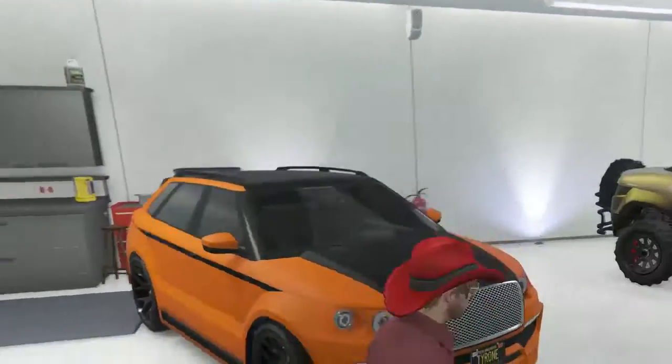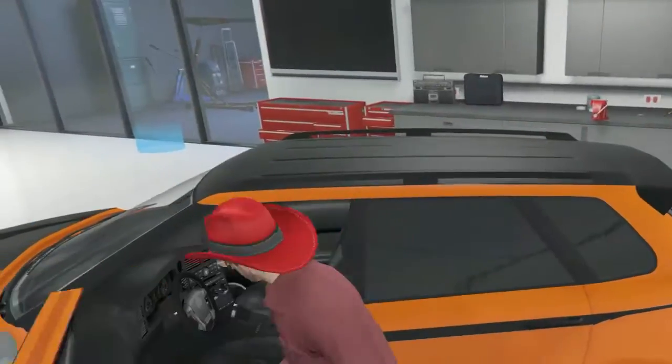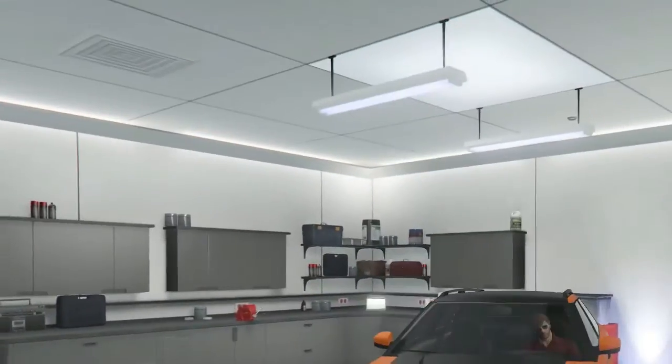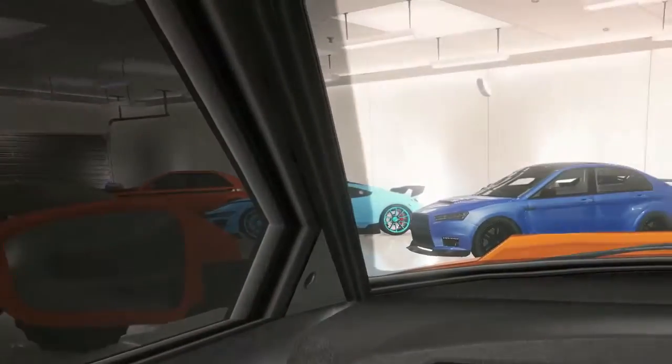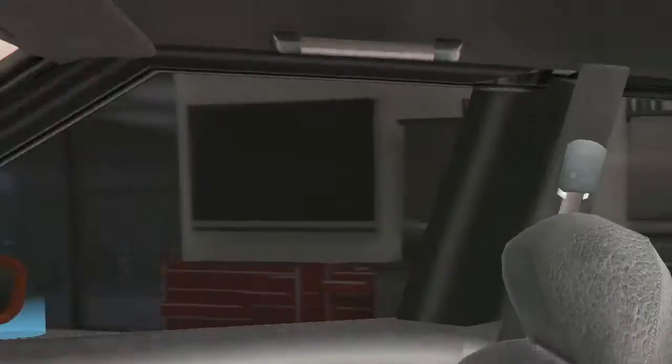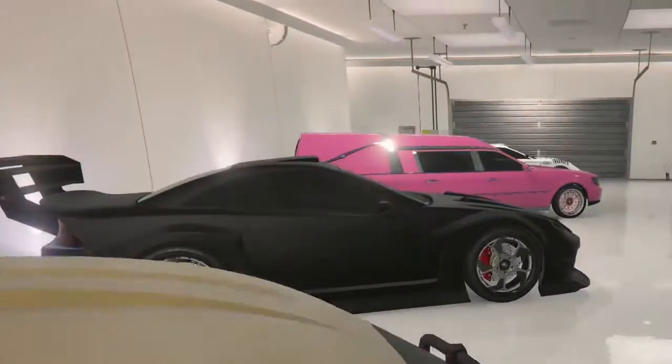And then over here we got the Huntley S — orange and black. It's pretty nice. Like if you have some pals and want to go cruising, this is your choice. Luxury at its finest. Alright, so I'm going to go to the last garage right now.